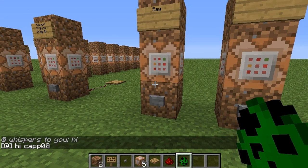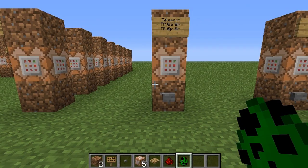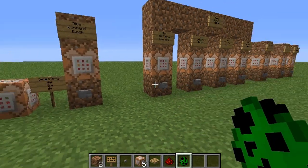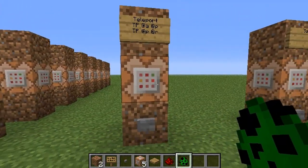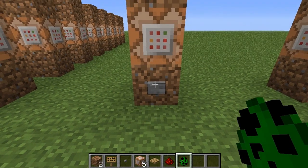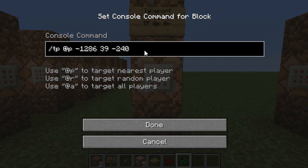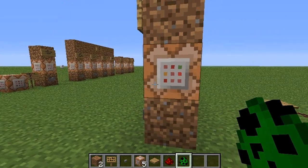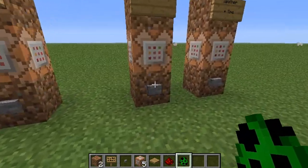That's kind of the bare bones basics for command blocks, and I know that covered a lot of information. You can also get into arguments, which I'm not going to go into in this video — if somebody wants me to do an advanced version I can do a part two. The arguments let you make it so that each block only does certain things with certain criteria. For example, you could teleport players that are between level three and level seven, or set someone's game mode to easy if they're below level five and hard if they're above five.